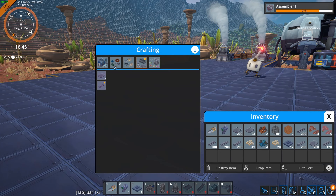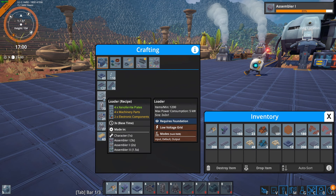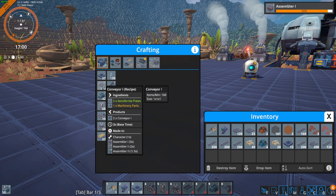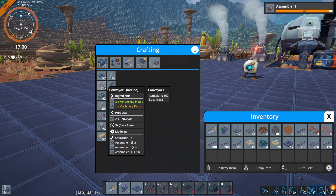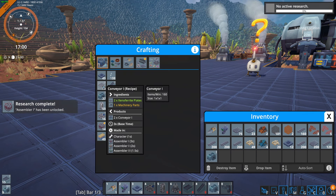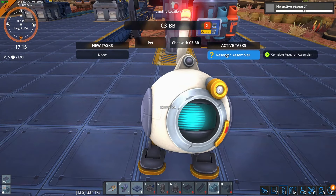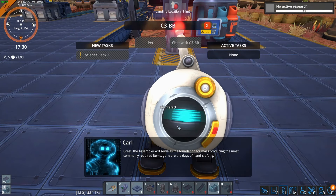Welcome everyone to this lovely looking alien planet where we are here in Foundry. I've gone through the basic first little steps and now what we need to do, as you can see in the tasks, is mine some Xenotherite and some Tecnum as well. We can get our scanner out and we've got some Xenotherite over here and some Tecnum there, which is absolutely perfect.